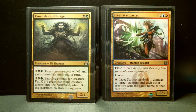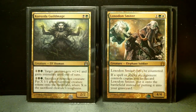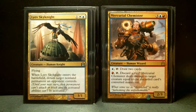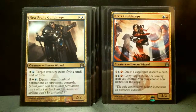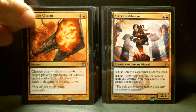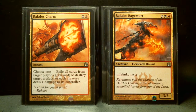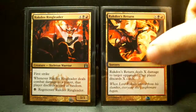Got Kraul Guild Mage. I'm going to call Lotleth Troll eleven. I do have Loxodon Smiter. Lyev Skyknight. Mercurial Chemister. Nivprav Guild Mage. Nivix Guild Mage. So Niv-Mizzet is number twelve. Rakdos Charm. Rakdos Rage Mutt. Rakdos Ringleader. Rakdos, Lord of Riots is my number thirteen that I'm missing.